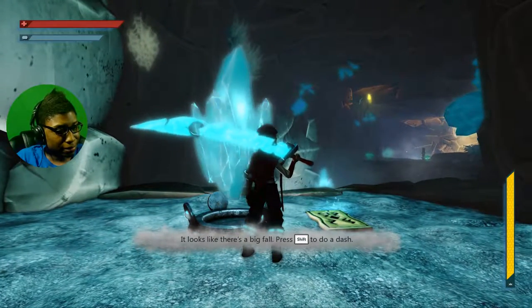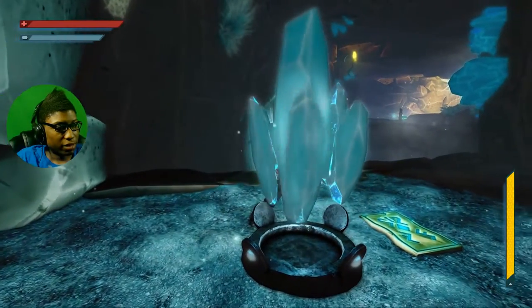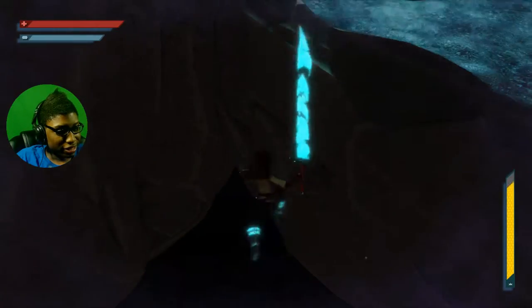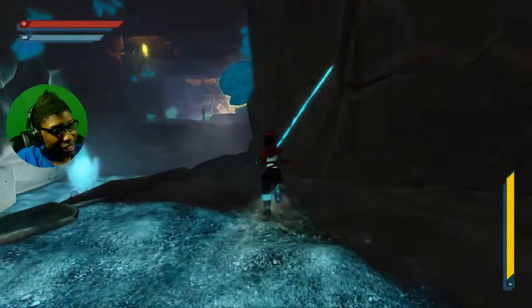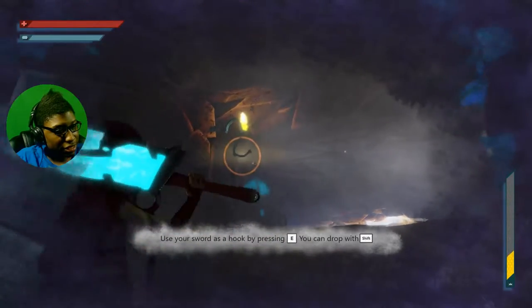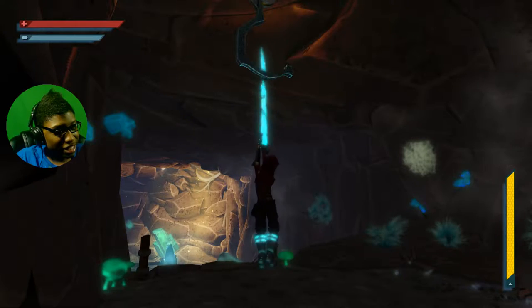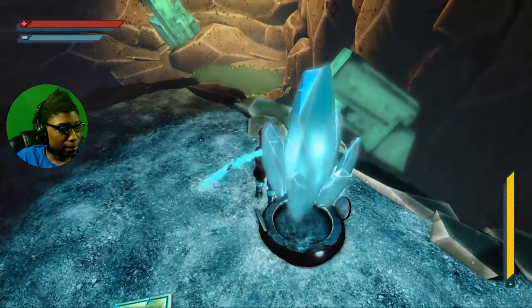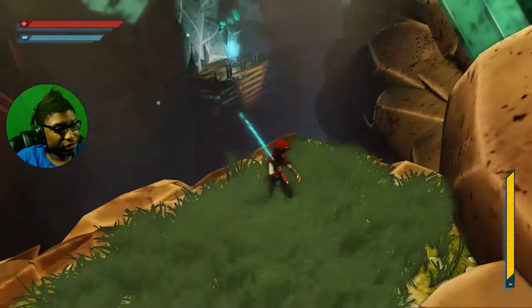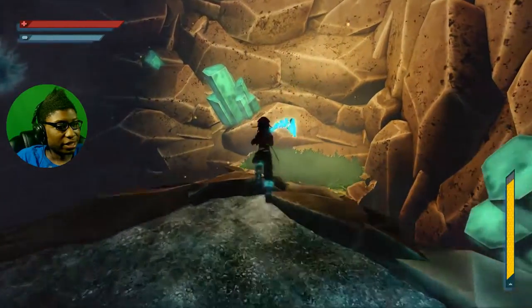Looks like there's a big fall. I'm kind of wondering what happens if I just... I jump off, I die. Noted. Oh, and this is like a checkpoint. My shift is to dash. That's cool. Now how do I get down? You didn't explain that part to me. Shift? Alright! So we're pretty much using our shift to get everywhere. I don't think there is an actual jump button or anything. Oh, you can only dash once — crap. So there's probably something I'm missing. Oh, there it is. I probably just didn't see it.